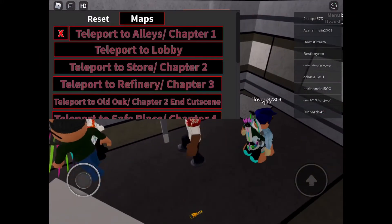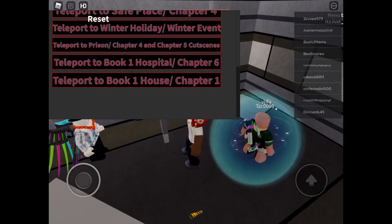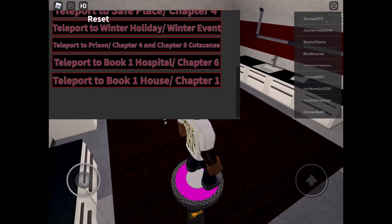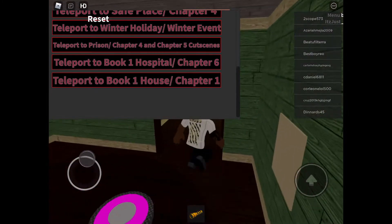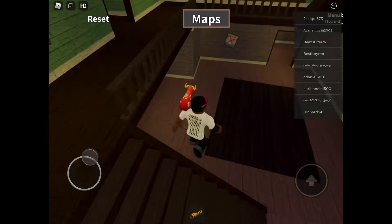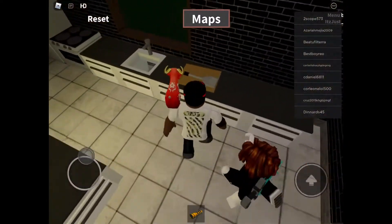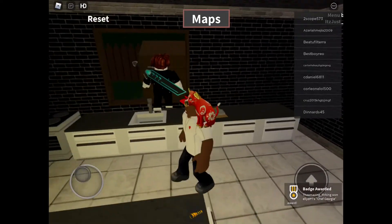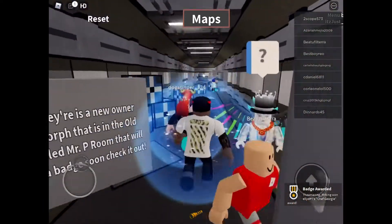Hey guys, in this video today we're gonna be getting Chef George. We have to go to book one house. So we're at the house now — we have to go to the kitchen, then touch the spatula, and then we get Chef George.